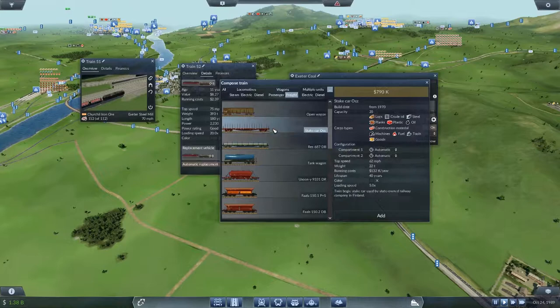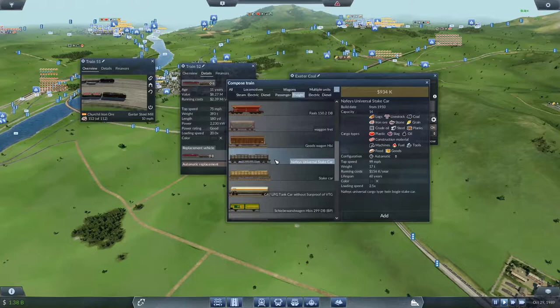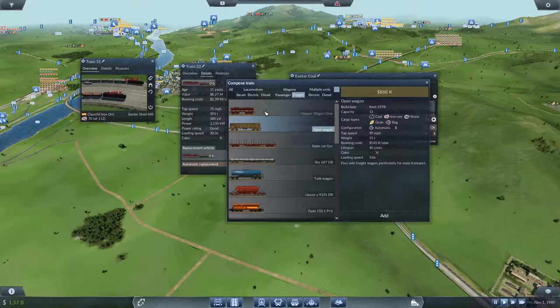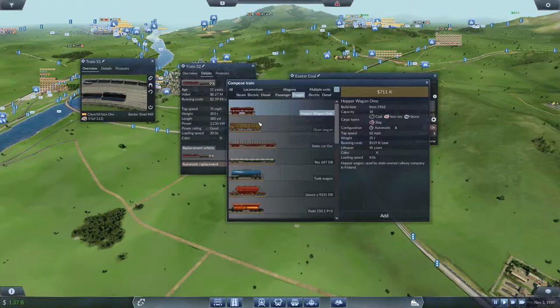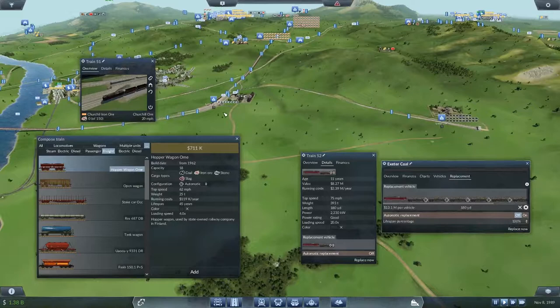The open wagon — let me take 13, £1,450 a year, as opposed to £1,560. We could use that. No, it goes slower. Actually, no — I could go slower. I don't have a problem with that because it's not a terribly long line from the coal mine to the steel factory, so 62 isn't a problem.